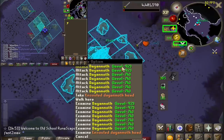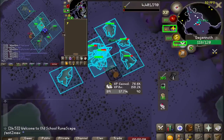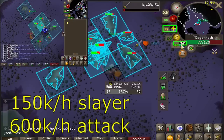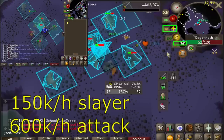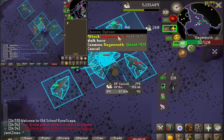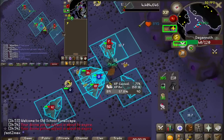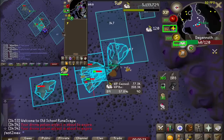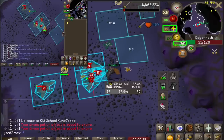The XP per hour on screen is inaccurate since I just finished a blood flow task in this example. However, the rates I can expect here reach up to 150k Slayer and 600k attack. If you compare this to Lighthouse Dagonauts — which are non-logout and the method I used up until now — this is about 25k an hour Slayer better, and a whole 300k an hour attack better.